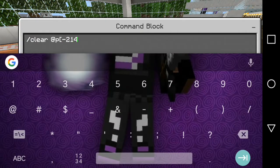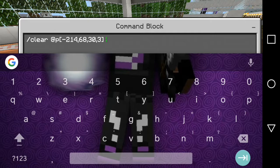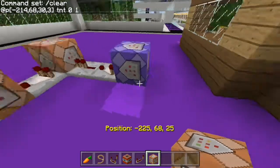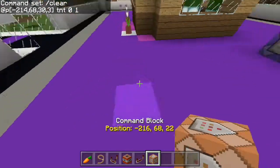So negative 214, 68, 38. Then the next value is going to be the radius of 3. Then you're going to do the item that you want to block. TNT, and 0 is the data. And 1 is how much you want to take from the griefer. So this is going to work out pretty fast because it's going to be repeat and always active. Make sure you check that — repeat and always active. Now it's safe to put it in repeat and always active. So once I step here, the comparator should activate right here and it should also take away all my TNT.